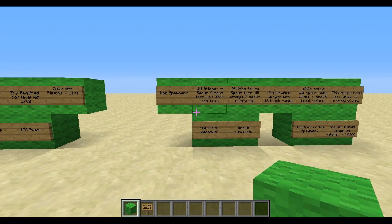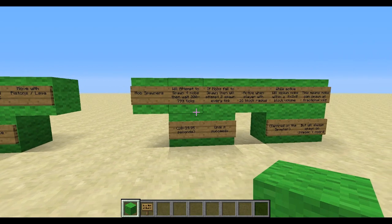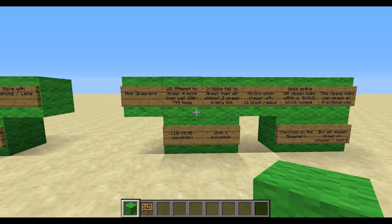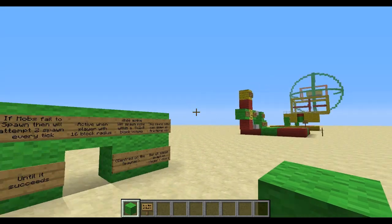Now to mob spawners — this is something that some people, including other YouTubers, don't seem to quite understand. These mechanics are the most important thing in making an effective design, and this is also why you cannot test one design against the next without understanding how it works and whether it's good or not depending on these next few things.